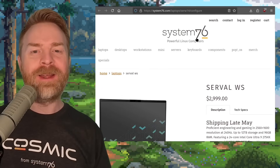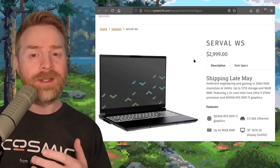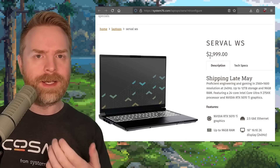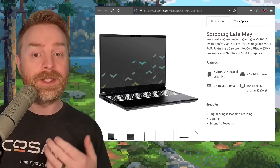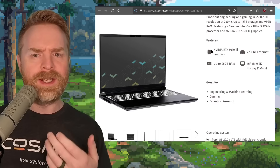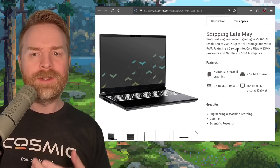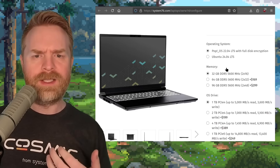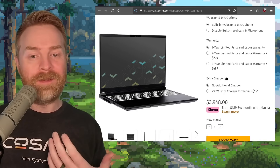And speaking about performance, next up we're talking about System 76. They have just unveiled the Serval WS laptop — a performance powerhouse, though not cheap at $2,999. It is shipping late May. It features a 2560 by 1600 resolution screen at 240 hertz, up to 12 terabytes of storage, up to 96 gigs of RAM, and an NVIDIA RTX 5070 Ti GPU. The CPU is an Intel Core Ultra 9 275HX. By default it comes with 32 gigs of RAM, but for an extra $300 you can go up to 96 gigs.